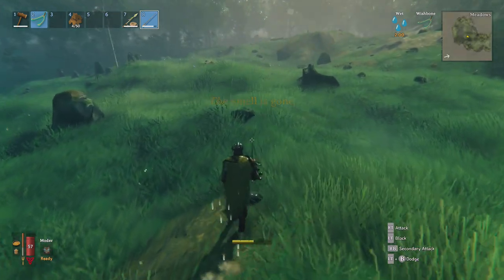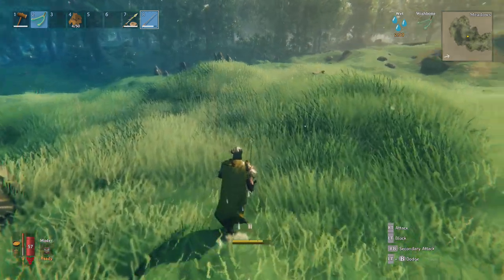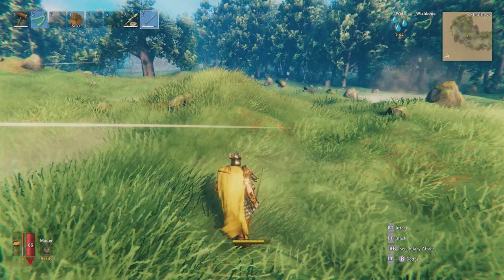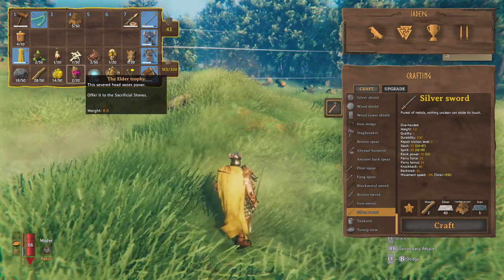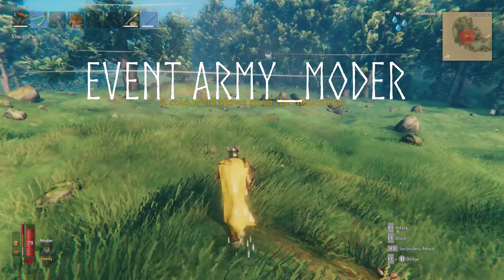That event triggers if the Elder has been slain but Bonemass has not. It doesn't look like there's any correlation with showing trophies — that was something floated around, that having trophies up or not showing could stop it. Apparently there's nothing to do with trophies.